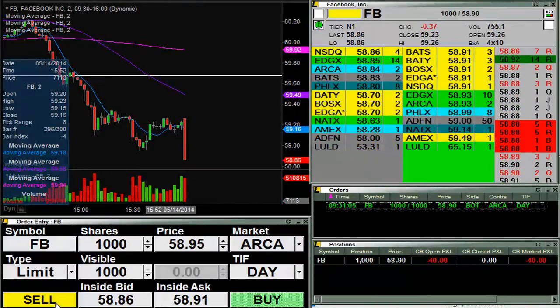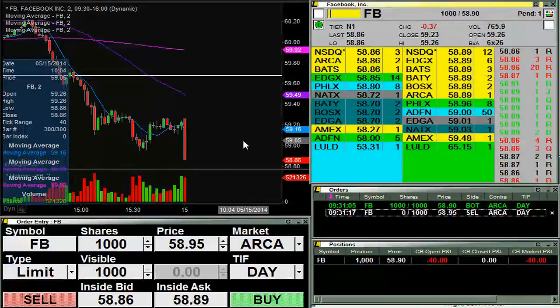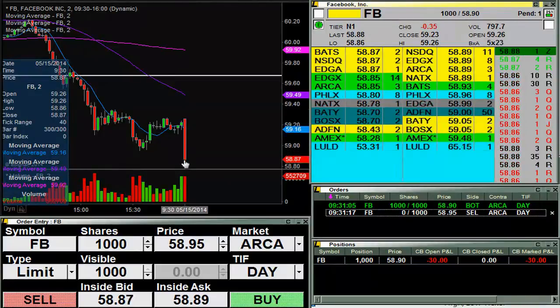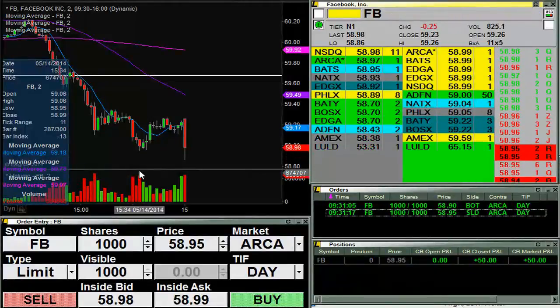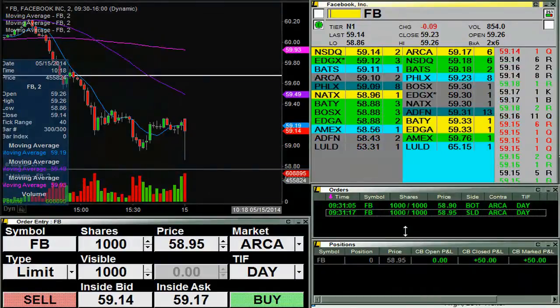Going for some shares — well, I guess I already got them at $58.90. I'm looking to sell those at $58.95. Pretty bloody morning so far, but bought right down here around the support, so I think it can at least head back up there. And there I am, out for $50.00, so let's see if I can catch some more here.